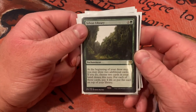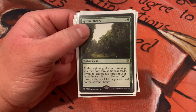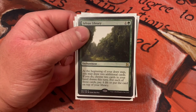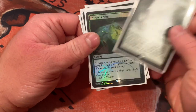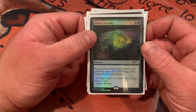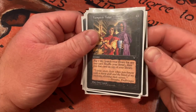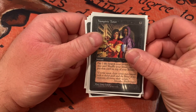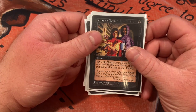Sylvan Library — at the beginning of your draw step you can draw two additional cards; if you do, pay four life for each, or you can put them back in any order. If you're playing effects from the top of your library, knowing what's up there is key. Sylvan Scrying — search your library for a land card, reveal it, put it into your hand, then shuffle; this gets you Gaea's Cradle, Phyrexian Tower, Strip Mine — non-basic lands that a lot of fetch lands can't get. Vampiric Tutor — instant, pay two life, search your library for any one card, shuffle your library, and put that card on top. You need to be able to control the top of your deck as much as possible to ensure victory, because your opponents will be doing the same and all that matters is who's doing it the most.